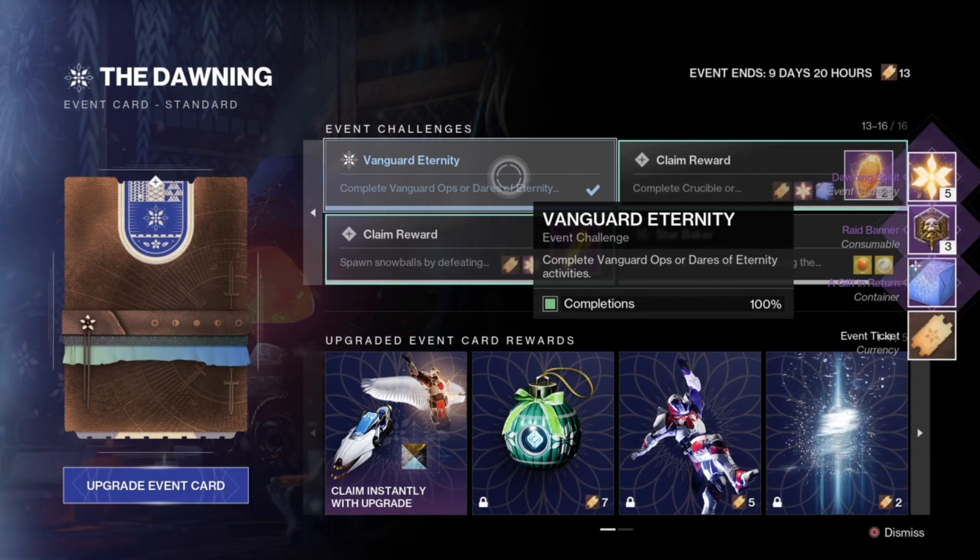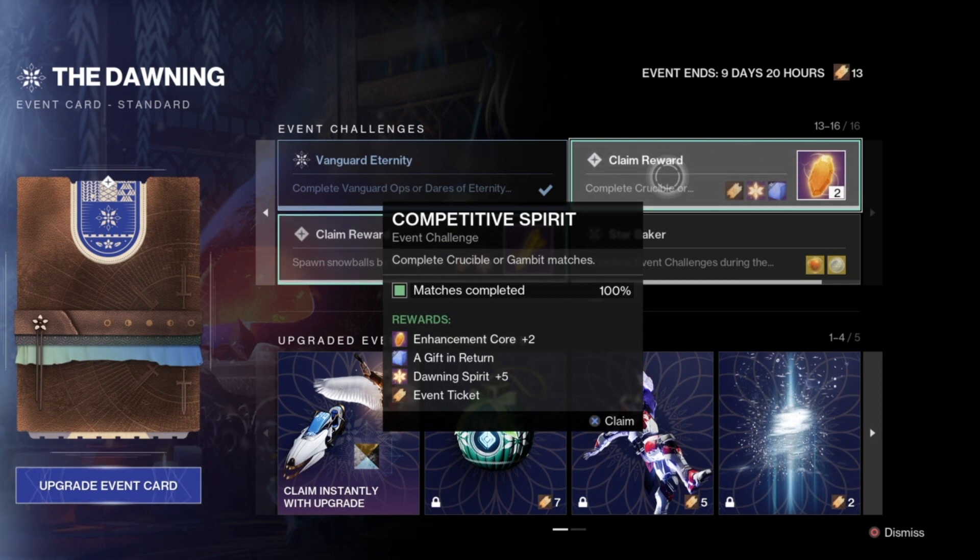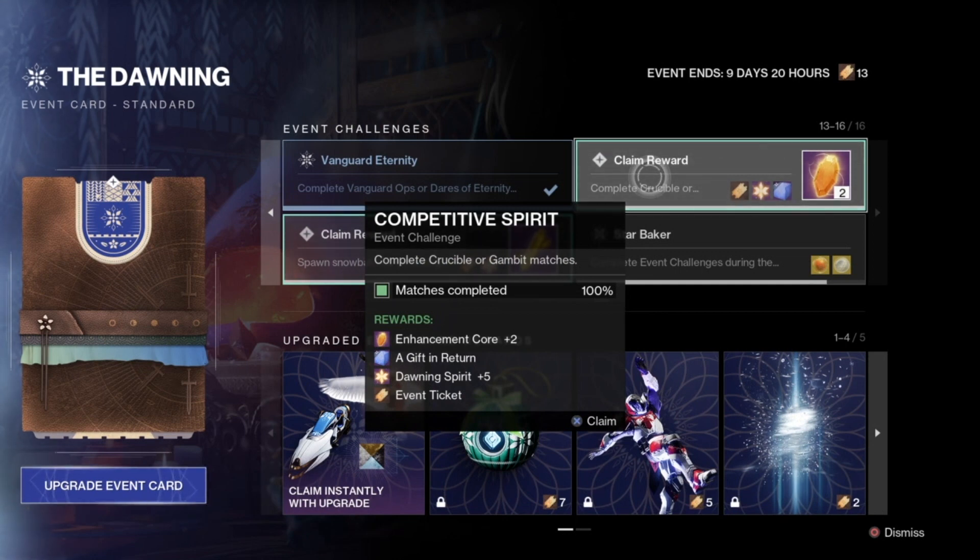Next is Competitive Spirit, where you complete Crucible or Gambit matches. It doesn't matter if you win or lose, as long as you complete the match. Do around 10 total. By completing Crucible or Gambit matches you get 2 Enhancement Cores, a Gift in Return, 5 Dawning Spirit, and an Event Ticket.